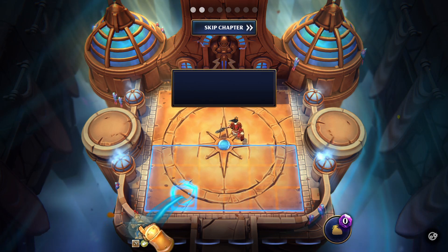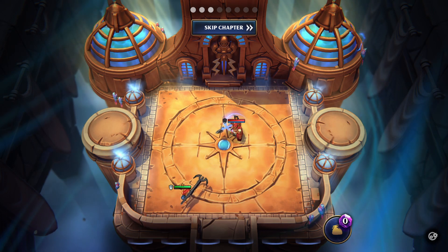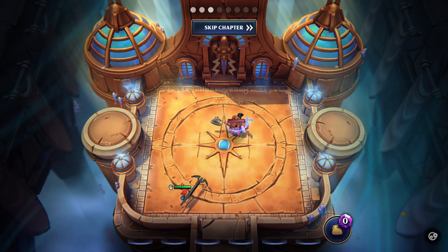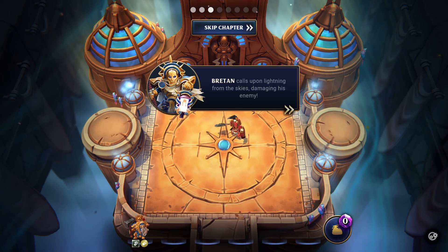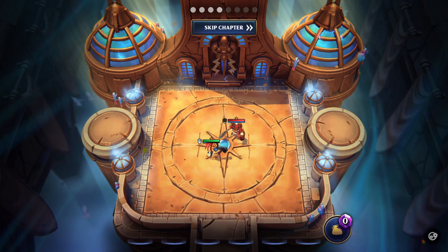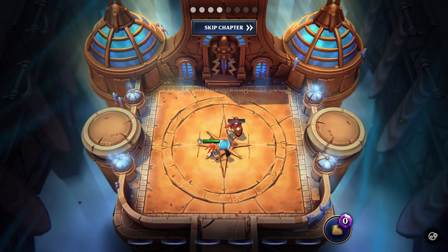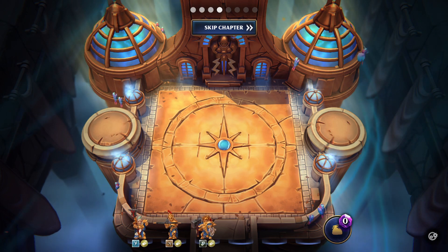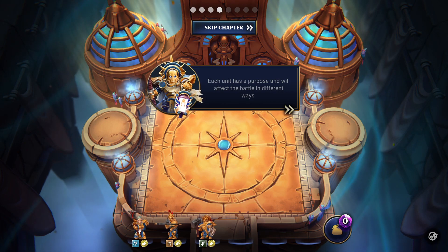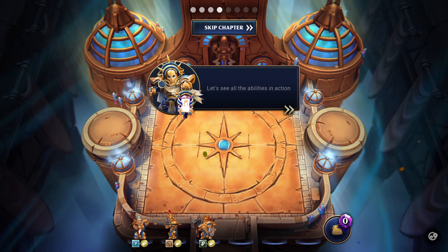Millar is an Expert Marksman, damaging his enemy. Each unit has a purpose and will affect the battle in different ways. Let's see all their abilities in action.